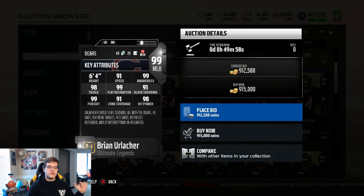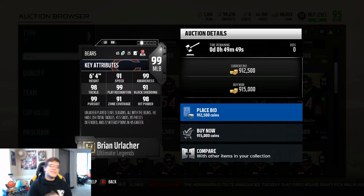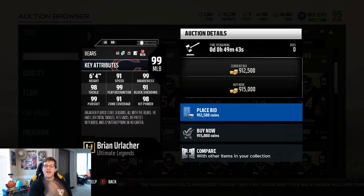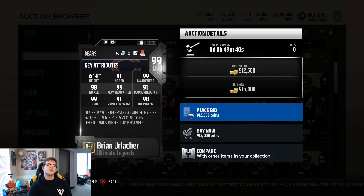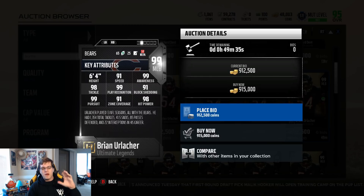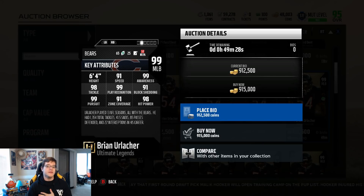Brian Urlacher's going for about 800K or so right now, and this guy — look at the 99s, oh my God. This guy is just a beast. 91 speed, 99 awareness, 98 tackling, 99 player recognition, 91 block shed, 99 pursuit, 91 zone coverage, 98 hit power. Brian Urlacher, honestly, he's one of the best middle linebackers to ever play the game — he is top three in my opinion. I want to hear from you guys in the comment section down below if you pulled any golden tickets. I hope you guys have better pack luck than me. I want to see you guys pull some gold tickets and some greatness. Thank you guys so much for watching — take it easy, y'all, have a safe one.